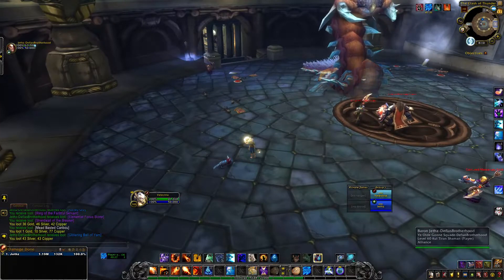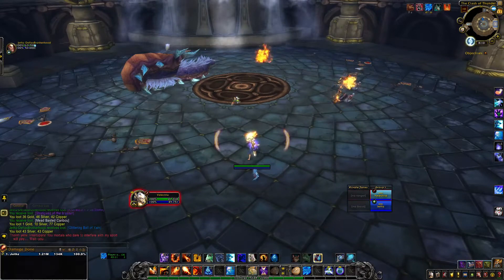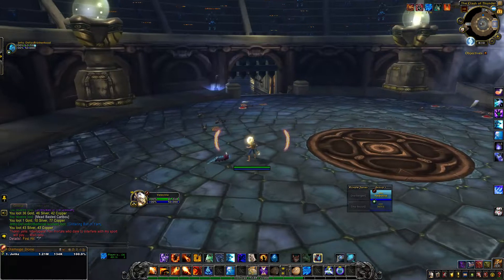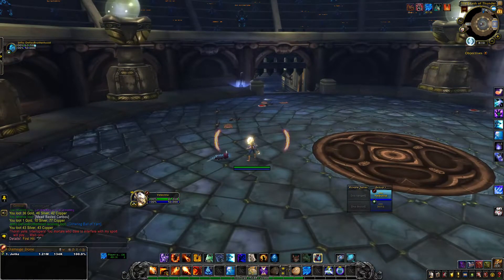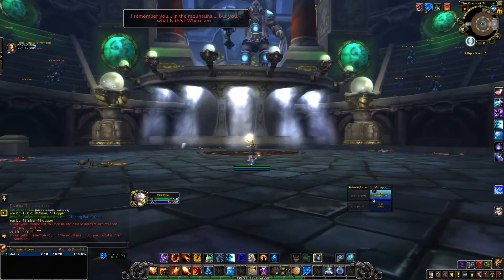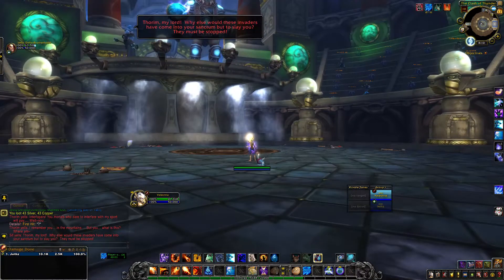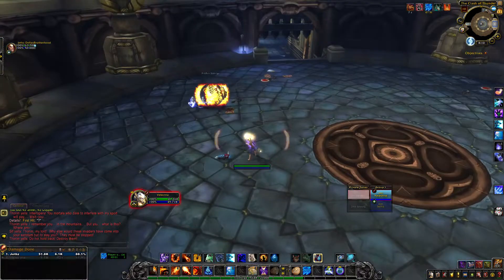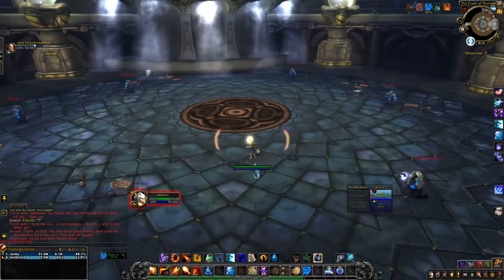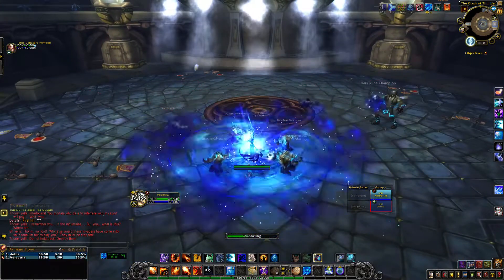The Thorim boss fight is the only one that needs a little explanation of how to get him to come down. You have to clear all the NPCs in the room first, then pull a switch off to the left. My husband ended up being the one that went in there — all you actually do is go in there, kill all the little trash, it takes you all the way up to the top, you boop the guy in the snoot, he jumps down, and then you DPS him down. That's the only weird thing — if you've never done this before it could get confusing of how to get this guy to jump down.